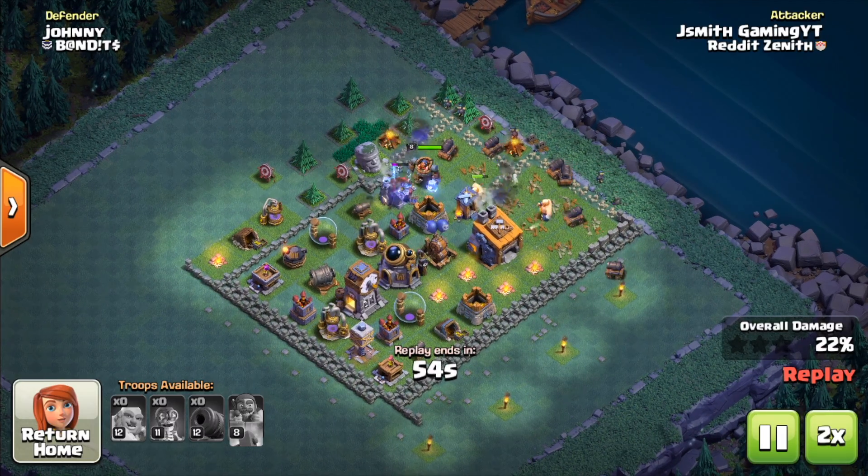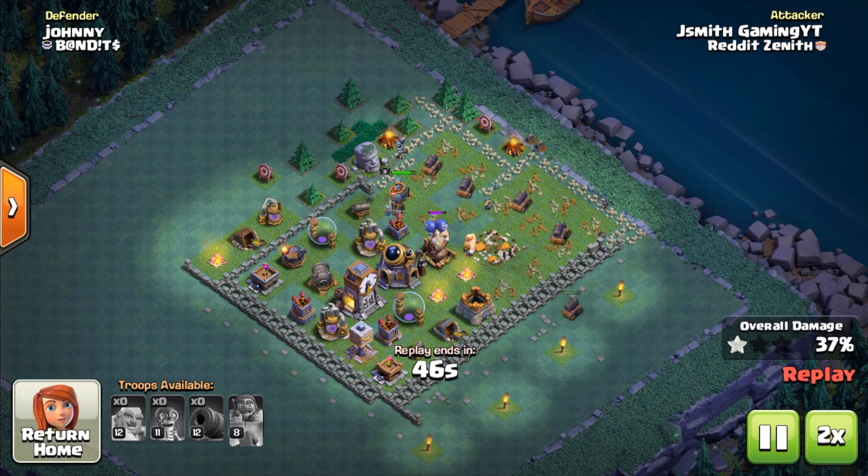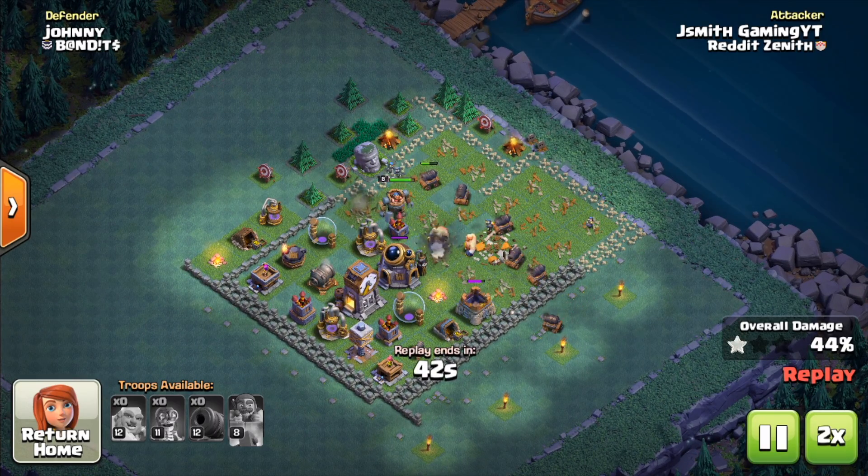In today's video we're going to be showing you how to use one of the most fun and strong attack strategies at Builder Hall 6 — using the Boxer Giants and the Cannon Carts.